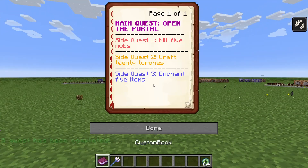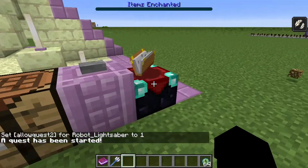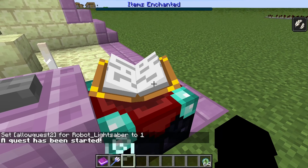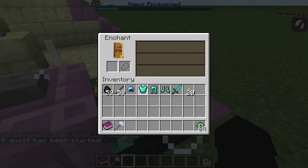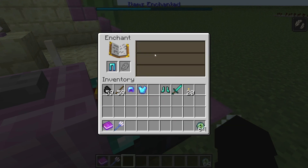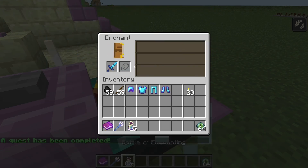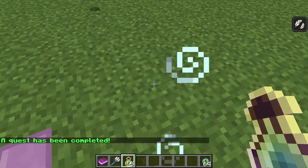The third side quest is to enchant 5 items. Once again you can see the boss bar is in blue, and the boss bar will increment as I enchant these items. And you can see I have 5 bottles.